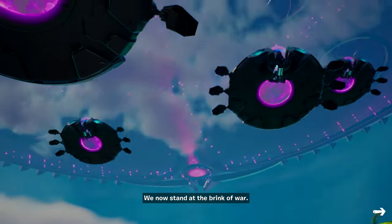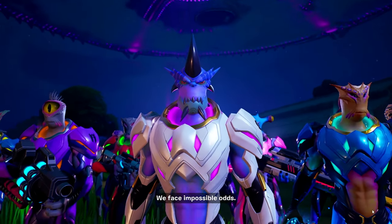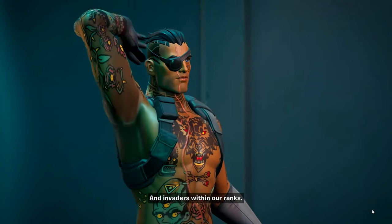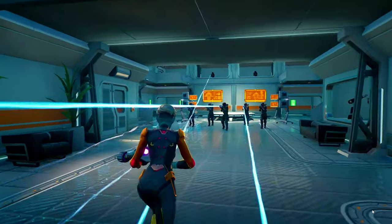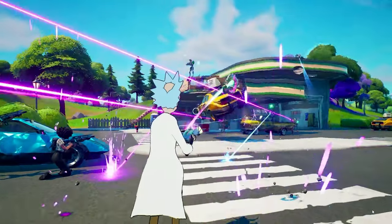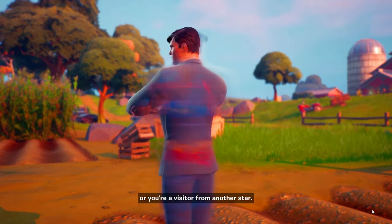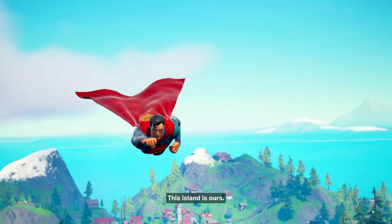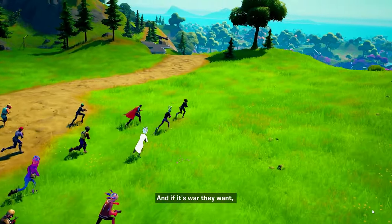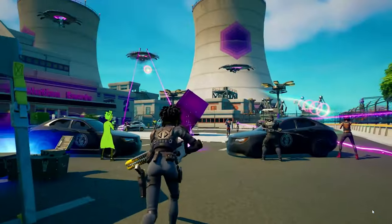All right listen up, we don't have much time. We now stand at the brink of war with an enemy we do not understand. We face impossible odds. Yo, you have some alien looking dudes — some of these new weapons look crazy. They got Rick a reason to fight. I thought they were gonna say 'we have Rick.' You're a visitor from another star. We got Superman — how are we gonna lose with Superman?